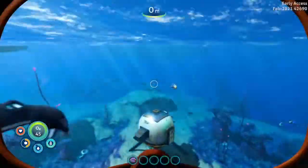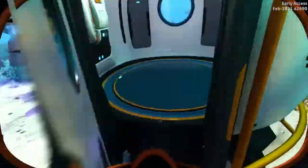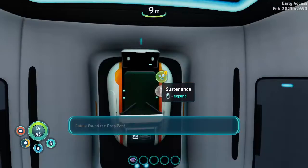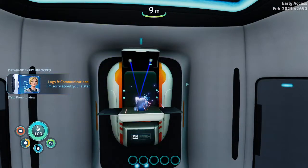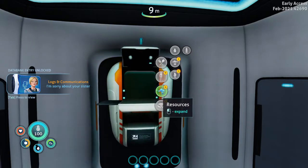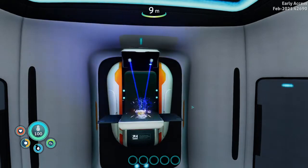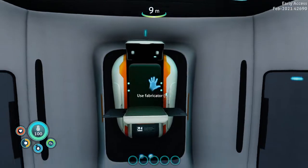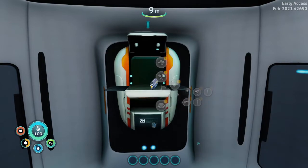I don't know why I'm making this like a tutorial, but now I'm gonna get the scanner. Then we can go find some sea glide fragments. After we make water, because water is like the most important thing in this game — you run out of it the fastest.